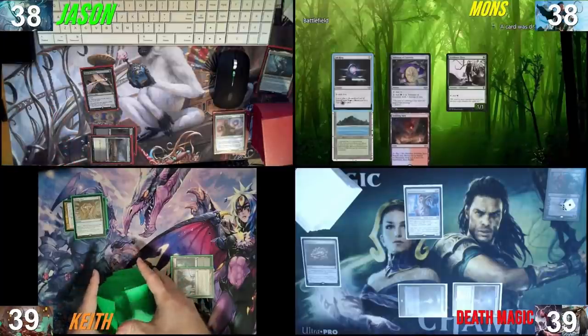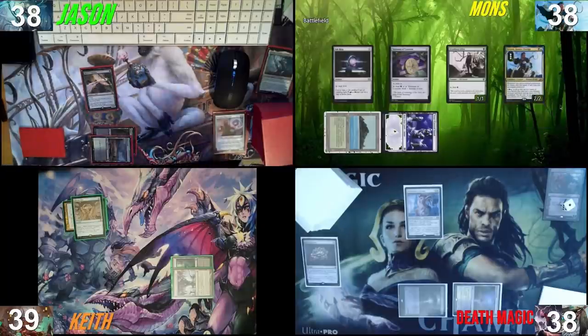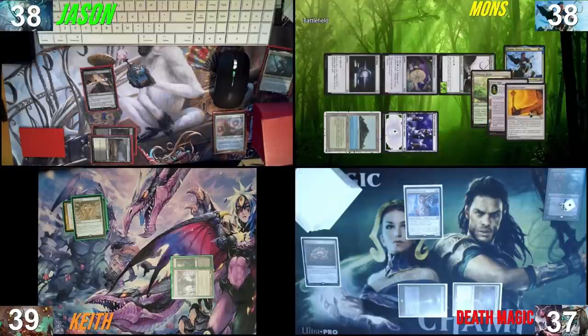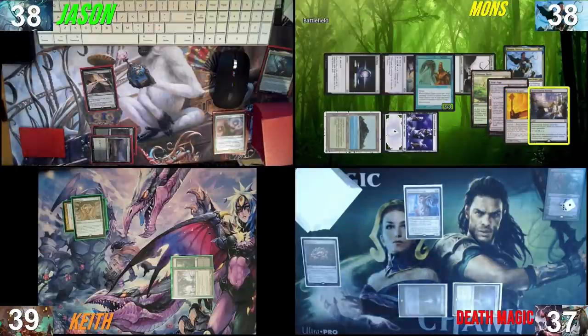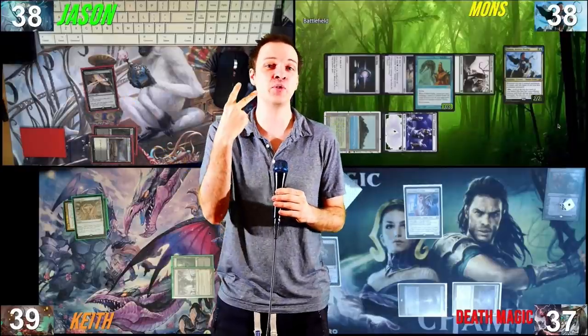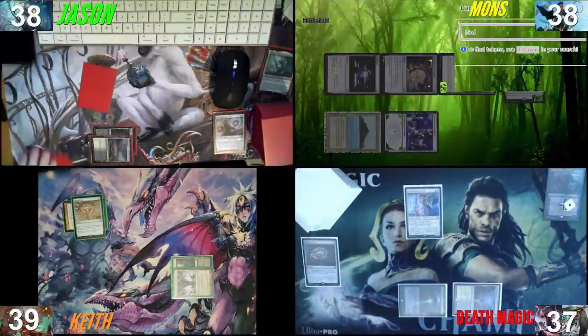Draw a card — Scalding Tarn. Land drop, sacrifice Scalding Tarn, find a Snow-Covered Island. Tap out my two lands for a Kinnan. I have a Kinnan activation — and yeah, that's what we're doing. Activating Kinnan, revealing the top for fun. I find a Gilded Drake! Nice catch. Probably the Bird of Paradise because it's more mana. This is the weakest Gilded Drake in the entire world, but we are taking the Bird of Paradise. It's really cool to get a Gilded Drake from the Kinnan activation — it's just a little sad there's nothing cooler to steal. In the end I get a Bird of Paradise that will tap for two with Kinnan. You got my bird and I got your Drake — not super happy about that, but sure. Then I pass the turn.